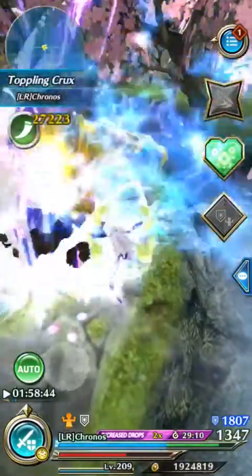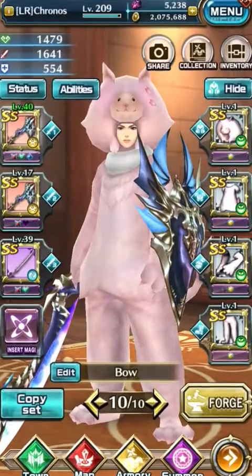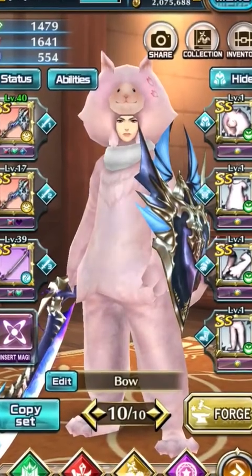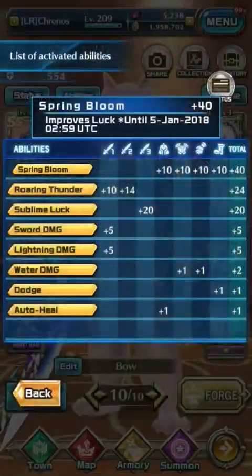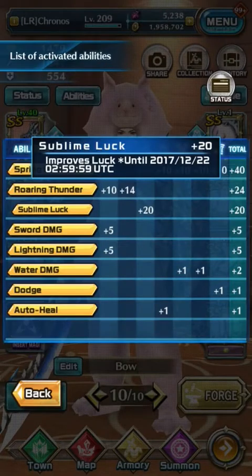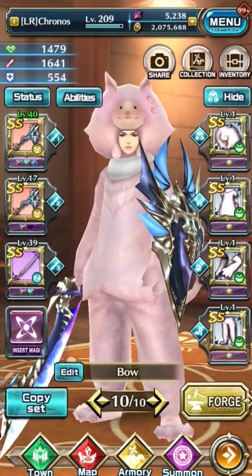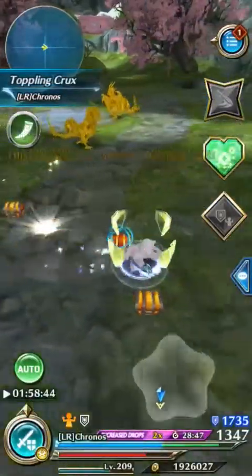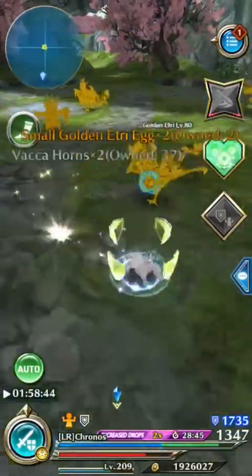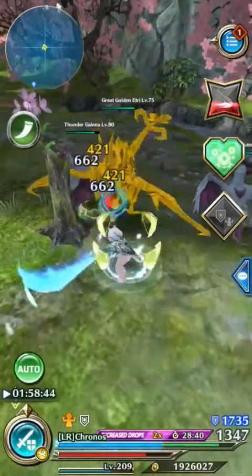While farming the great golden etris, I suggest you use the rabbit event gear and the event soul greatsword from the Aragami event. These equipment increase your luck, increasing the drop rate of golden chests. You don't need to have the event greatsword equipped — you just need to have it in your sub slot. I also recommend using a magi that gives you stagger resistance, such as Resolute Symphony or Quad Agus, as the etris have knockback.